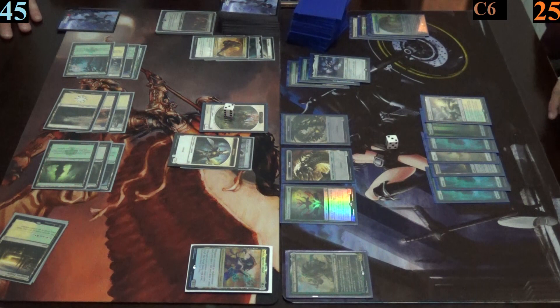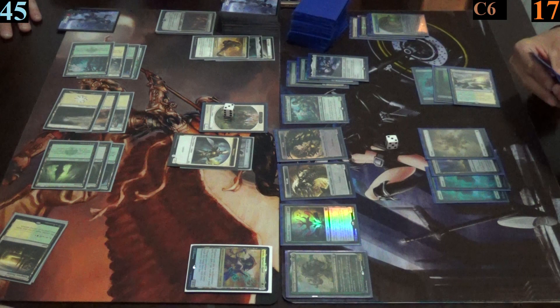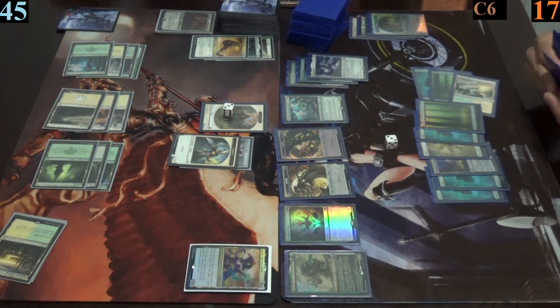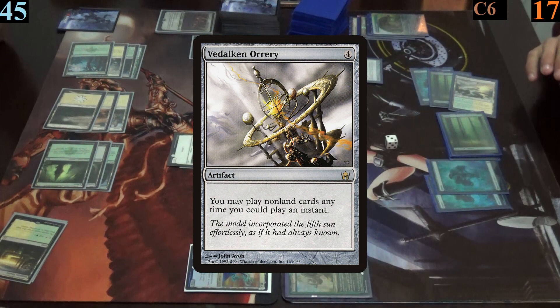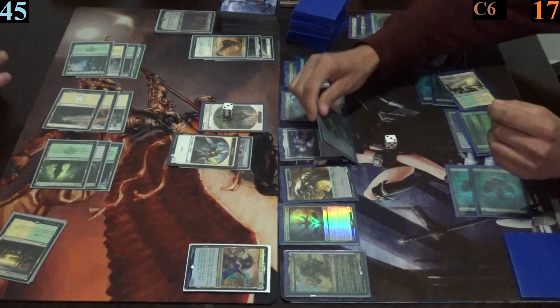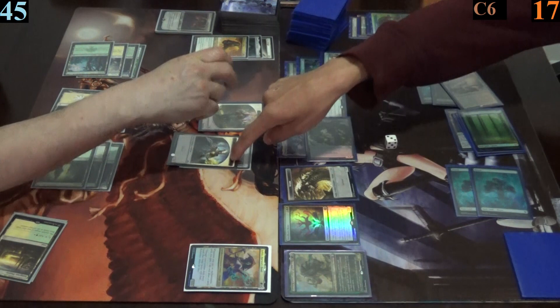Mark keeps both extra cards off his sylvan library, paying eight life. He casts Dryad of the Ilysian Grove, drawing a card via guardian project. He then plays two forests as his land and extra land off the dryad for the turn. Next he casts Vodalkin Orori — getting an instant groan from Jimmy. Mark equips shadow spear to his deathtouch worm token and attacks Jimmy with it. Jimmy blocks with two of his 2/2 knight tokens and all three creatures die, as Mark gains four life before passing.